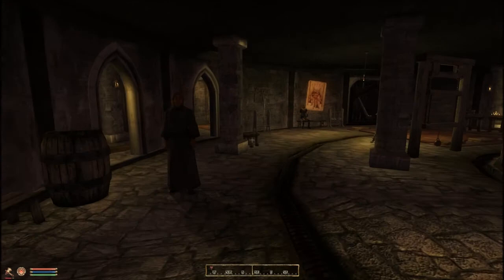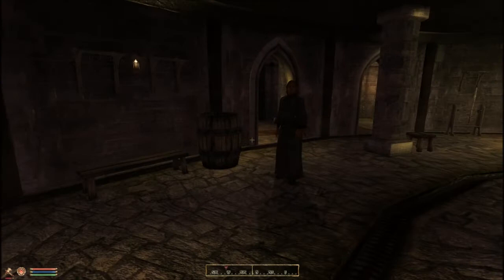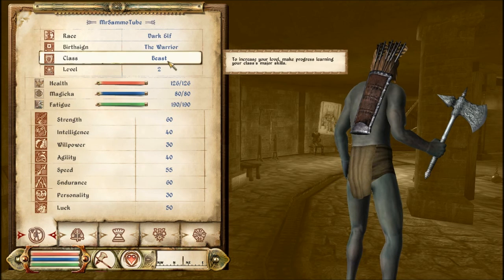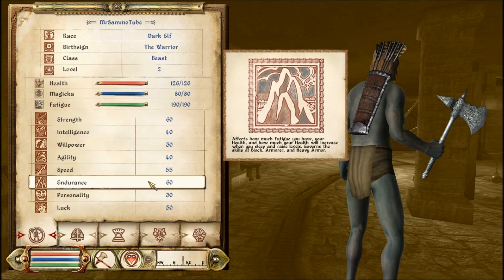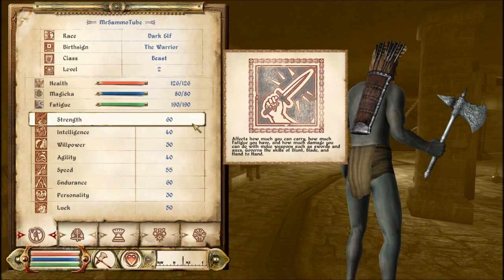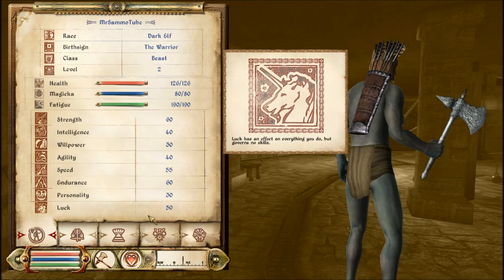Hello everyone, welcome back to Let's Play Oblivion. As you can see, Martin is still with me, following me around and fighting all foes. What I did off screen between the last episode and this: I leveled up to level two and lost my clothes again for some reason. I went around to all the fighters guilds and mages guilds, got a load of free stuff, sold it, and then paid for training. I've still got 1600 gold left after doing that, so that's pretty good. I'm at 60 strength, 60 endurance, and 55 speed.